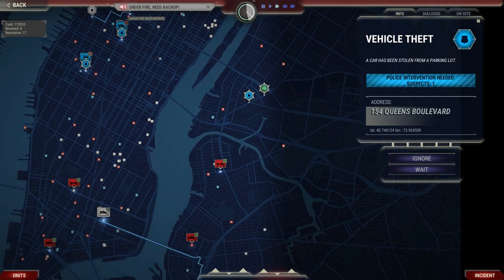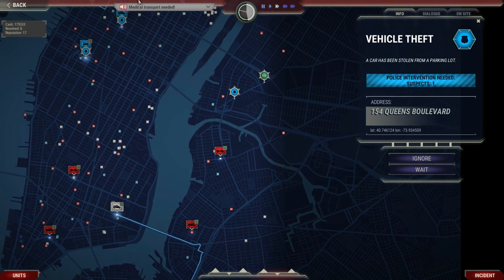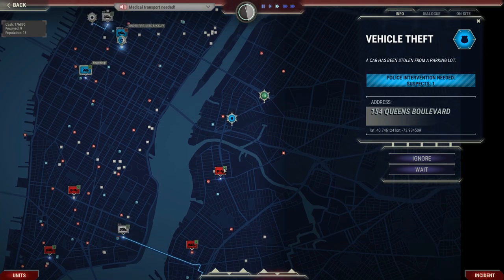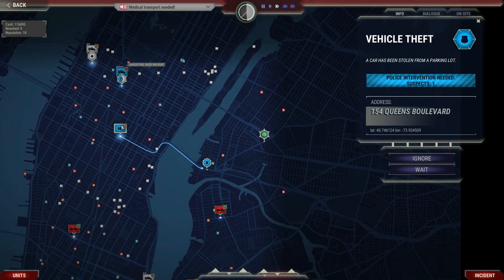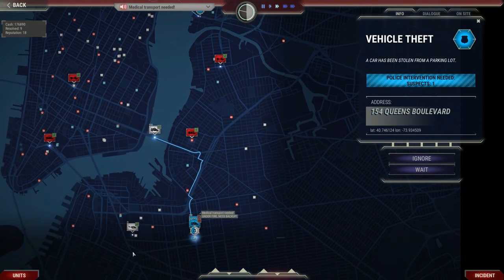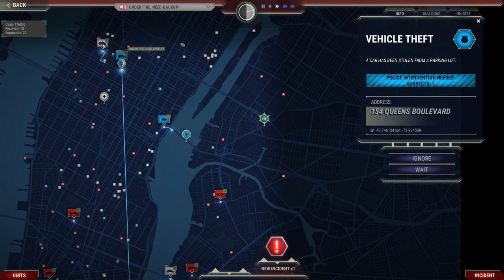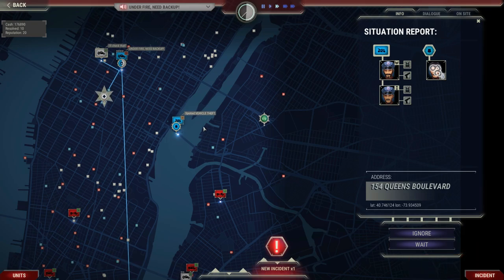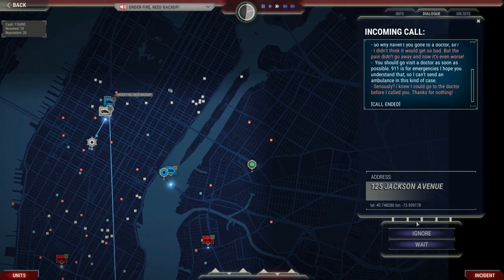We've got a stolen car out in Brooklyn. All my cops are tied up, but this motorcycle cop has just finished his job, so maybe he can get over there and help out. We need backup and medical attention elsewhere — we might be able to send the helicopter to help. This ambulance is going to drop off his patient and then help out with a new incident report. I need to ignore this guy who said his tummy hurt.